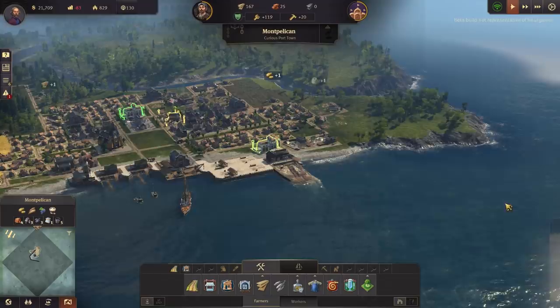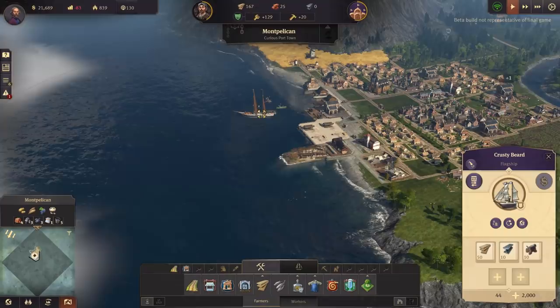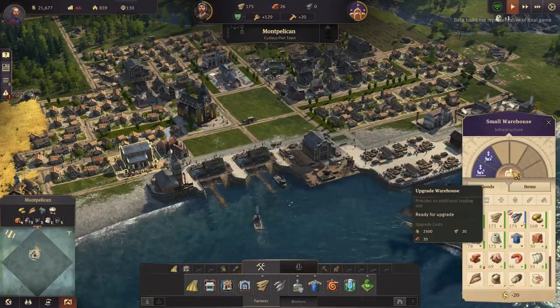I really want to get out there on the open seas. We've actually hardly unlocked anything - I don't think we've even moved our boat. So the Crusty Beard is going to go out on a bit of an adventure. Before it goes though, let's just drop off our stuff - we're full of timber unfortunately right now. This provides an additional loading slot but doesn't actually make the space bigger. So if we build another depot, that's under workers - here we go.